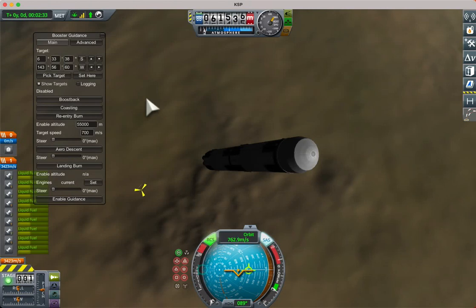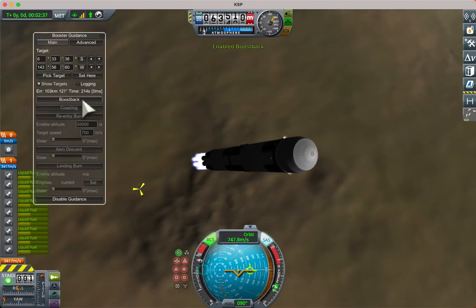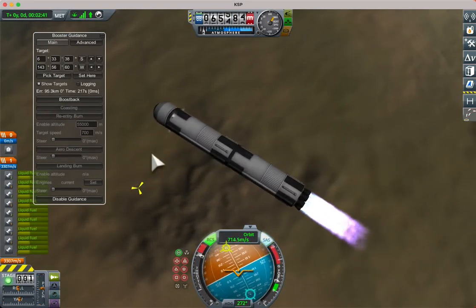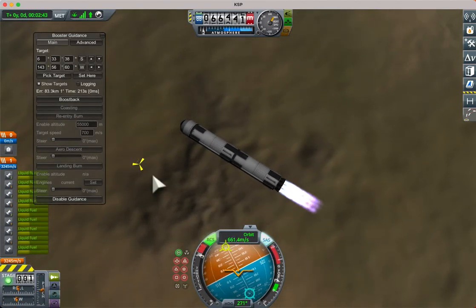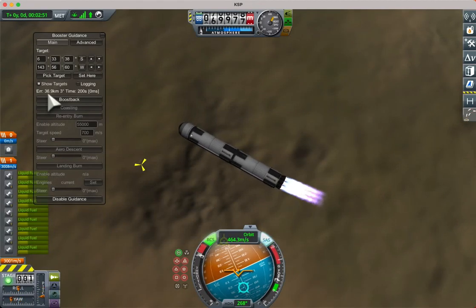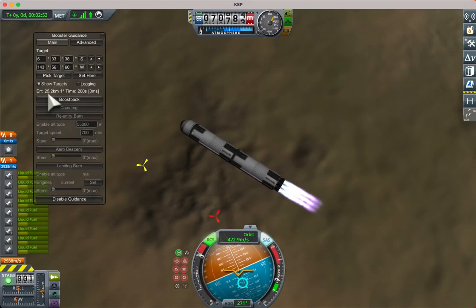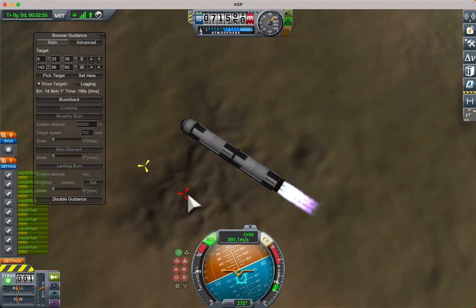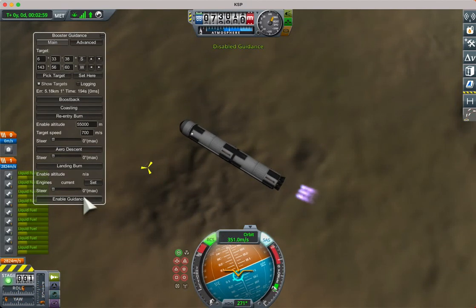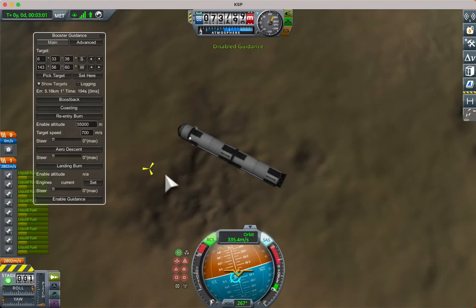We can now press the button to boost back — it brings the rocket round. You'll see the error: this is the error between the predicted landing spot and the desired landing spot, and that's coming down. The red cross is where we would land if we disabled the guidance.